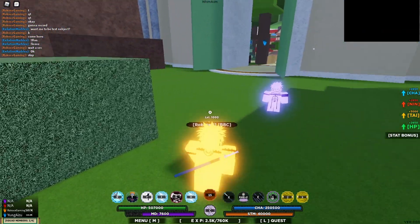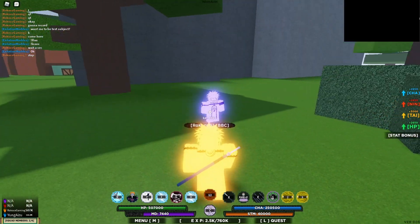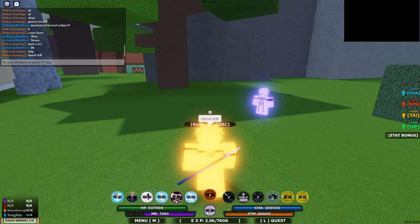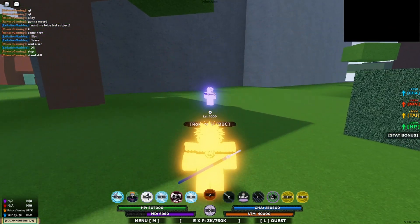If you hold right click and then press Z, it does a chakra hand. I'm gonna show you guys that right now — there's a cooldown so I gotta wait a little bit. So yeah, it does a chakra hand.